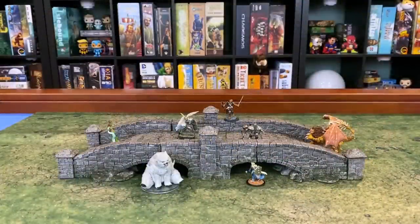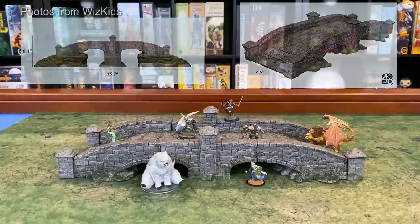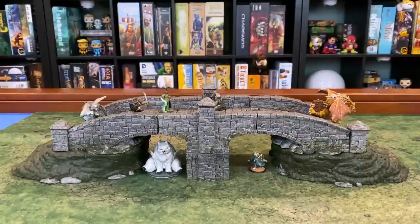Or maybe you want a longer bridge to cross a river or ravine. You can insert the middle section of the bridge to extend it. The longer bridge is 16 inches long. You can add the end risers plus the middle riser to make this longer bridge taller as well — 16 inches long with two places to hide underneath.